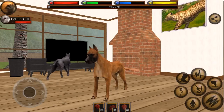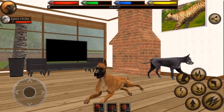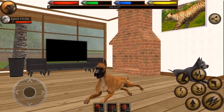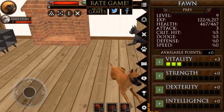Hello everyone and welcome back to Ultimate Dog Simulator! We are back with our two big beautiful Great Danes, Fawn and Dane Stone the Great Dane - former cowboy and justice holder for the neighborhood. We are getting ready to head out so that we can get Fawn up to level 10. What happens when she reaches level 10?